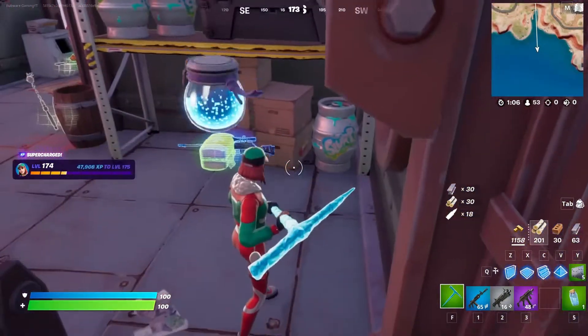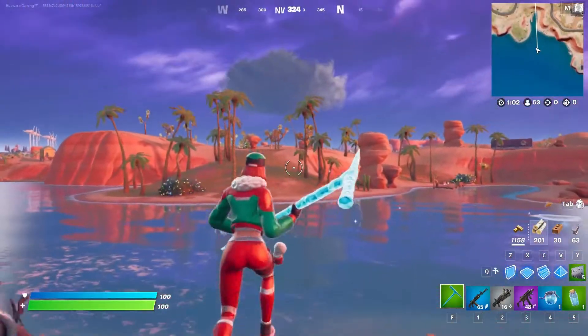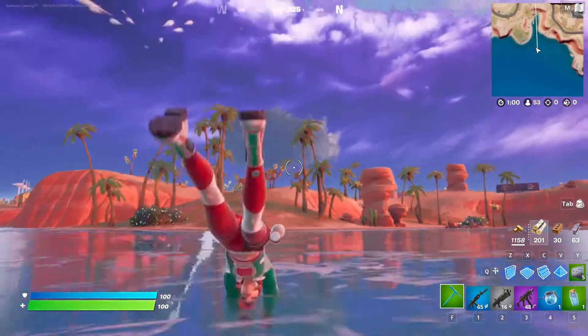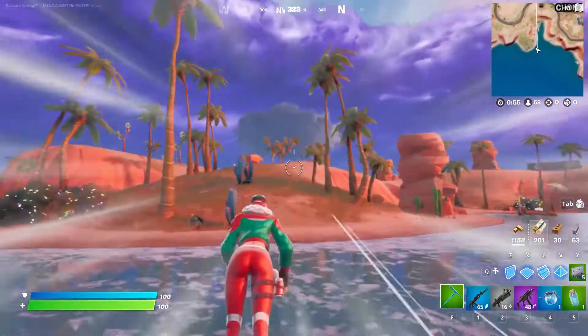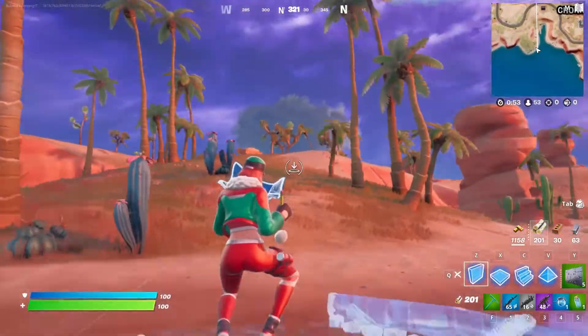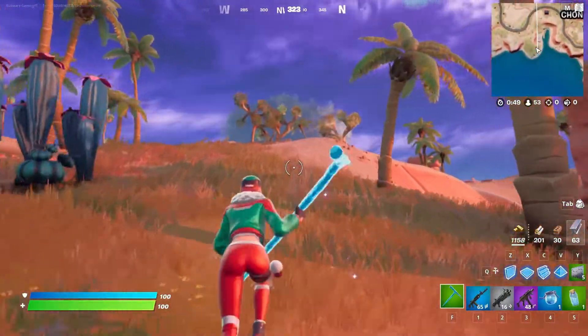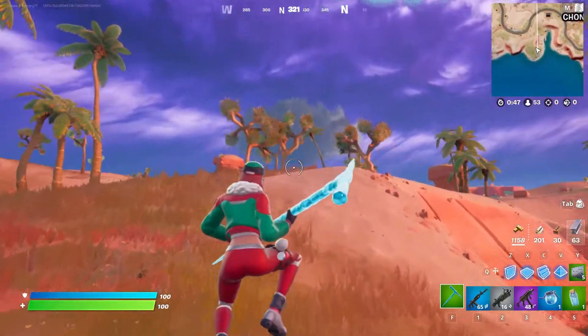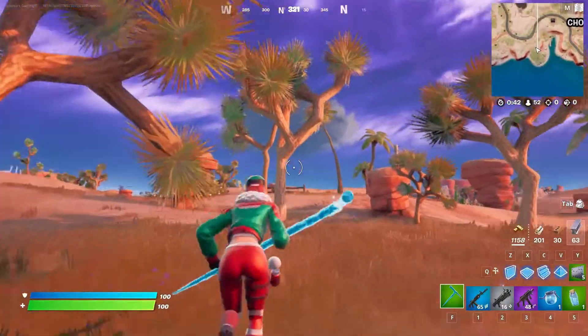Now we're just looking for the new weather — oh, there's a lightning cloud! Let's go to it right now. If I build out metal I believe it will strike the metal, but it seems pretty far away. I don't think they show up on the map.